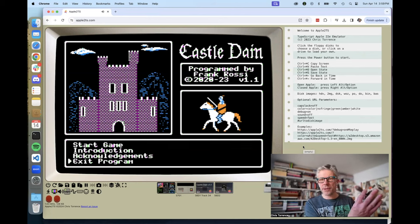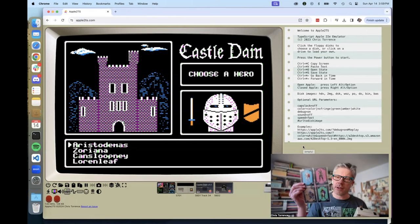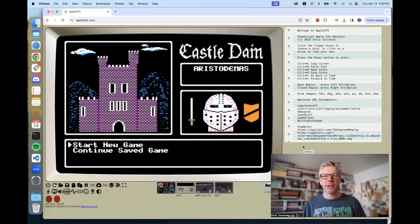I move the joystick up and down to navigate, then hit 'Start Game.' Here are my four characters — and if you recall, the game came with trading cards for exactly these four. We've got Aristodemus, who looks like a fighter; Zoriana, who looks like a ranger with a bow and leather armor; Cansloop Knee the dwarf, also looks like a fighter; and finally Laurenleaf, who looks more like a cleric or paladin — he's carrying a great big mace and a shield. I'll pick Aristodemus the brute and start a new game.